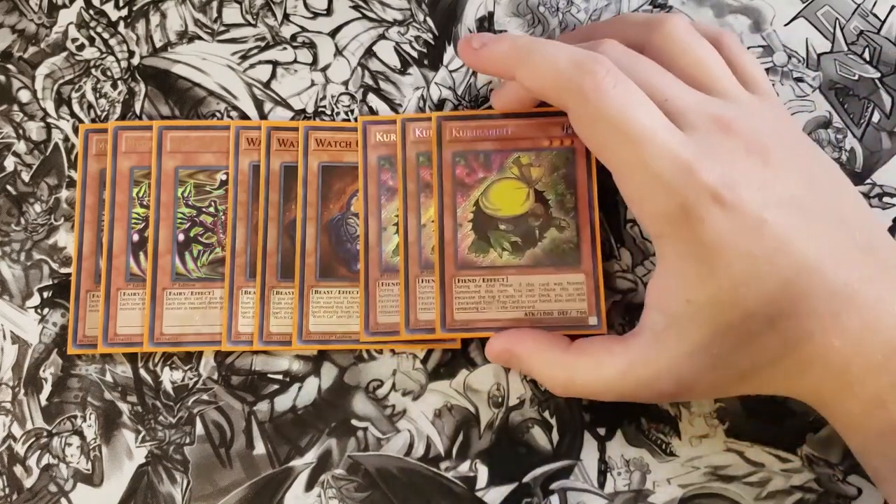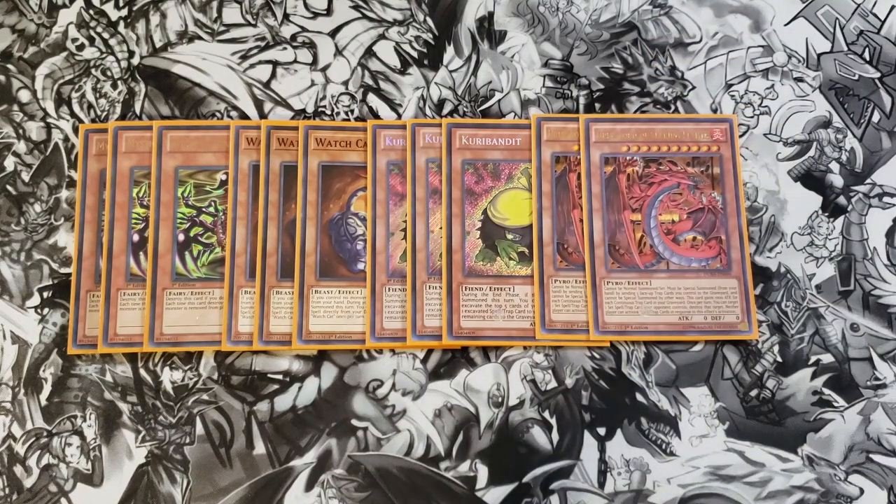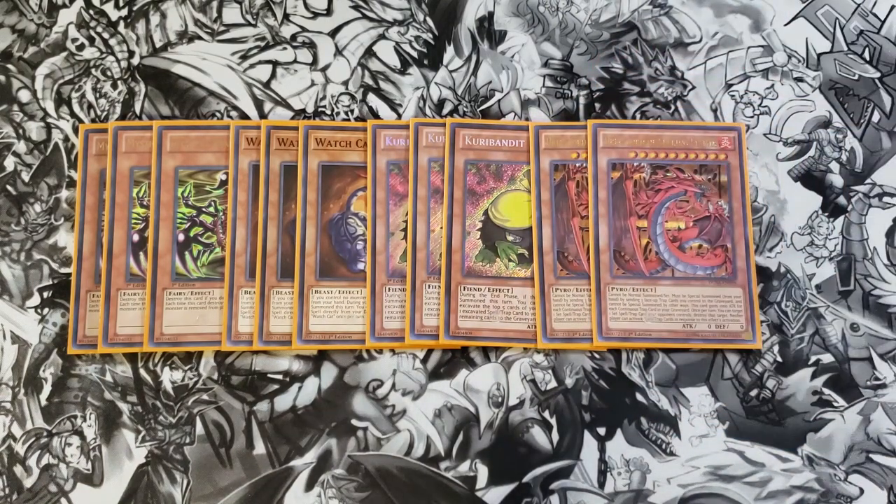We then play three copies of Curry Bandit. This card comes in very handy because during the end phase, if this card was normal summoned this turn, you can tribute it, excavate the top five cards from your deck, add one of the excavated spells or traps to your hand, and send the remaining cards to the graveyard. This is really useful for one of the boss monsters we're playing — two copies of Uriah, Lord of Searing Flames. This is a trap monster deck where you set trap monsters and then on the next turn tribute them to summon Uriah, which can get really big because you play quite a few trap monsters and continuous traps.